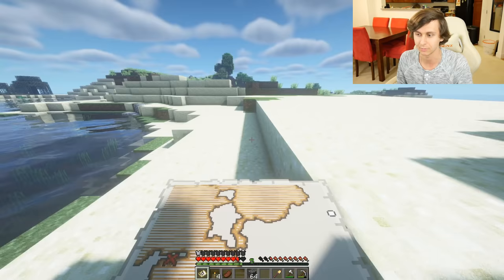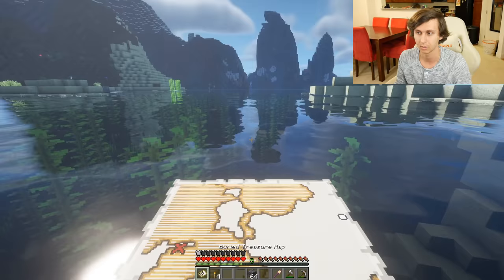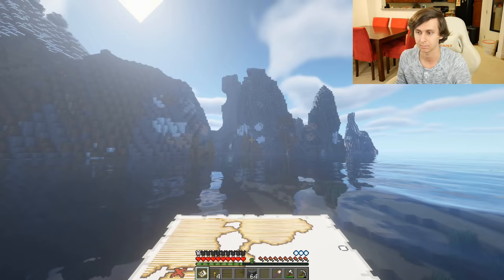I think we have everything we need. Let's check out the treasure map. This doesn't really help because I don't know where that is — I'm off the map. If going straight goes down, then I need to turn right. We talked about being a pirate earlier and I truly am a pirate going after some treasure using a treasure map.